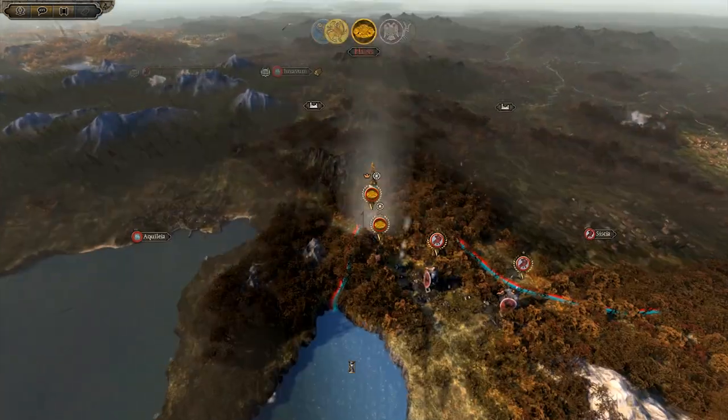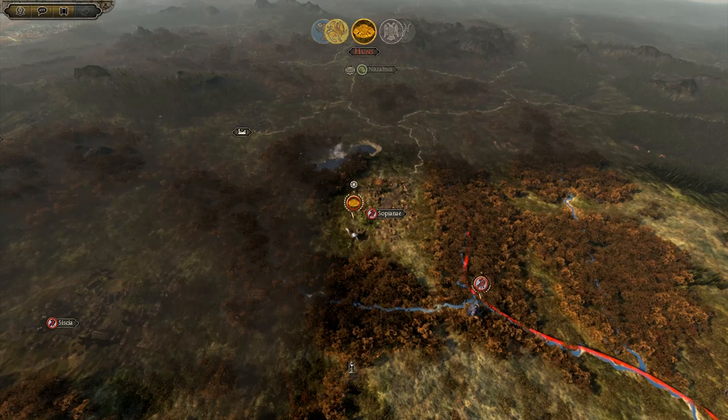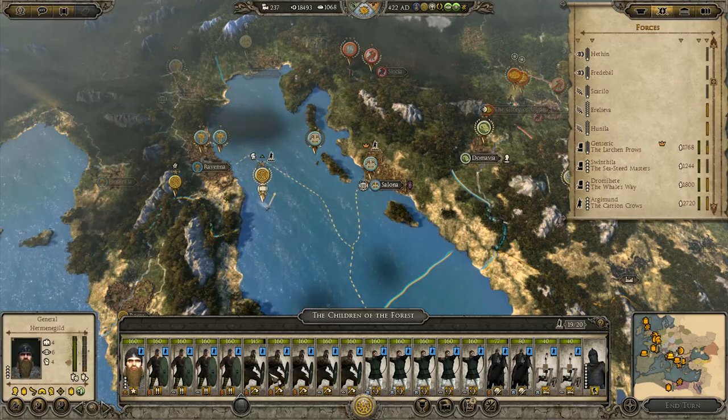The Huns and the Western Roman Separatist forces moved into northern Dalmatia in force, and with the Marcomoni kingdom on the verge of complete annihilation, Hermenigild sails east to join Alavivas in the defense of Macedonia.